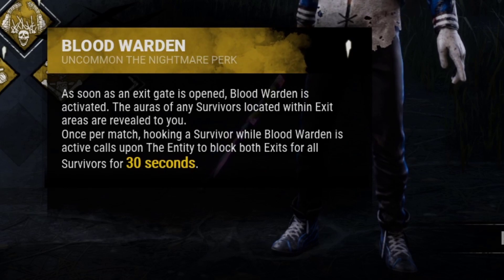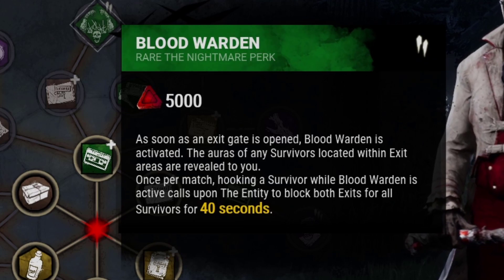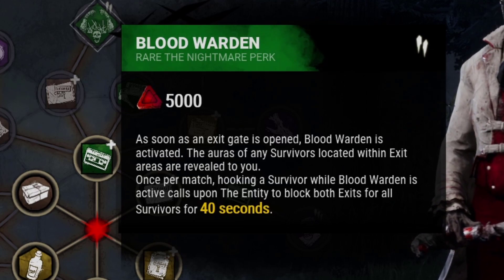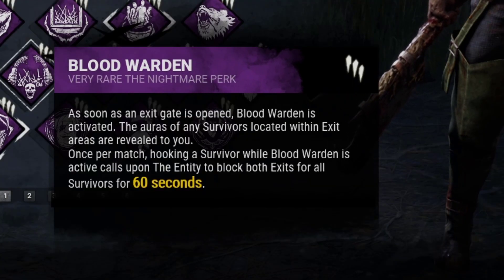At tier 1, Bloodwarden blocks exit gates for 30 seconds. At tier 2, it blocks exit gates for 40 seconds. So at tier 3, it should be 50 seconds, but instead it is 60.